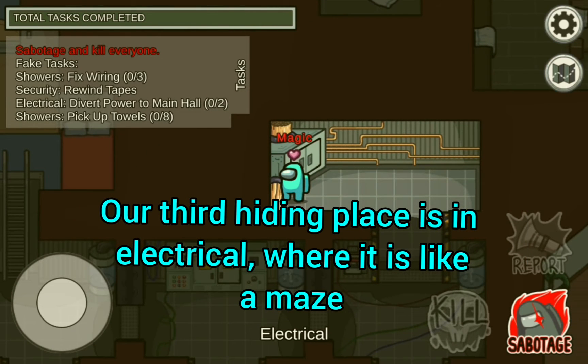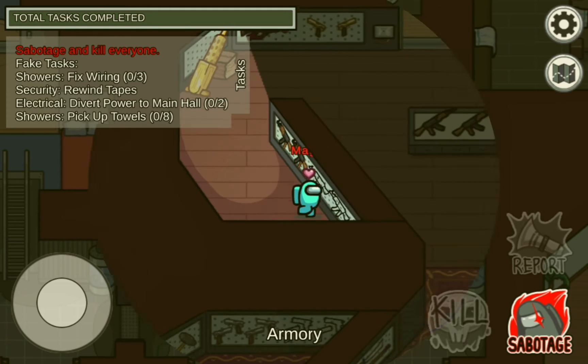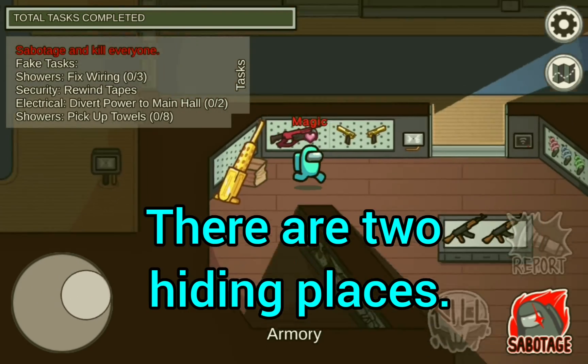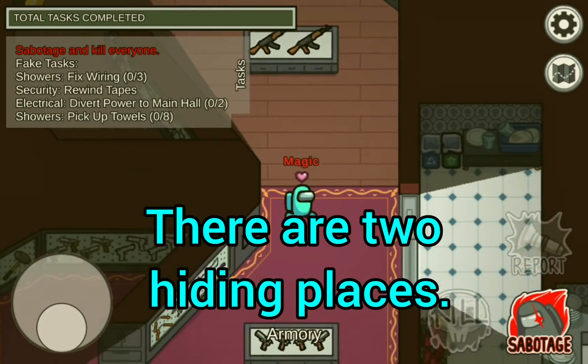Our third hiding place is in Electrical, where it is like a maze. Our fourth hiding place is in Armory — there are two hiding places.